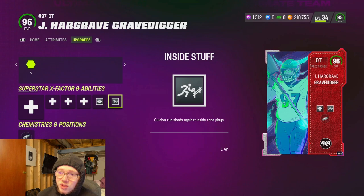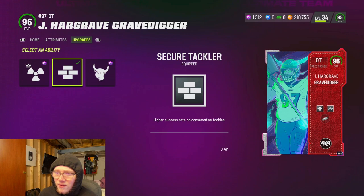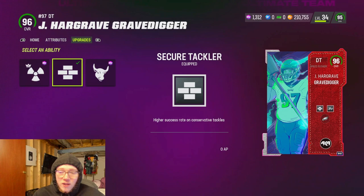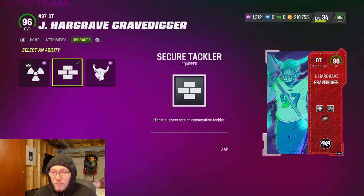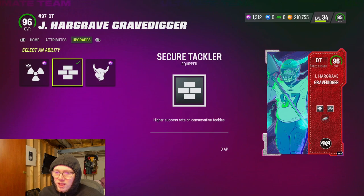Ability-wise his AP is really good. For the last slot you have the option of rocking inside stuff for one AP, crusher for one, and double or nothing for one - you're probably going to want inside stuff or double or nothing. The next slot you get secure tackling for zero AP and I feel like that's the one you've got to go with because this ability is really good. A lot of guys are running around with the Quad Father - this guy can instant shed with inside stuff and then if he wraps you up with secure tackler, I have not seen anyone get away so far.